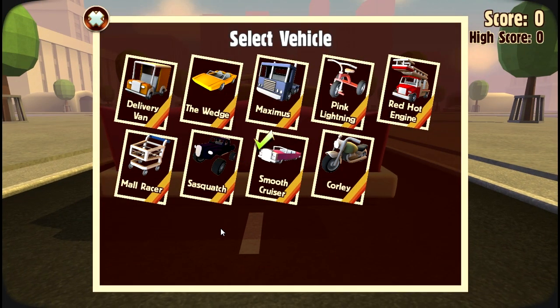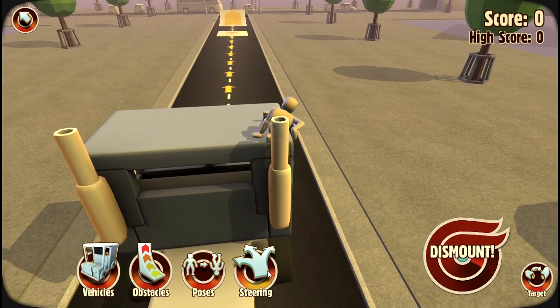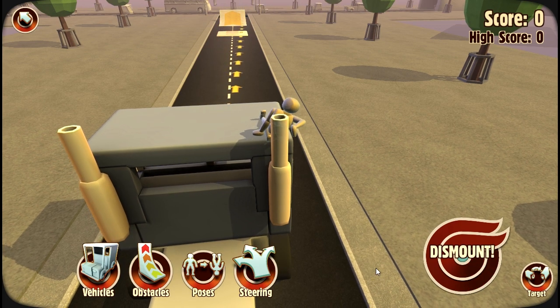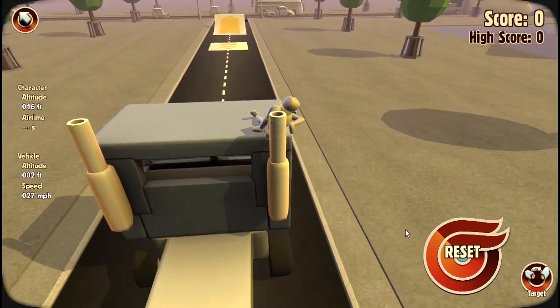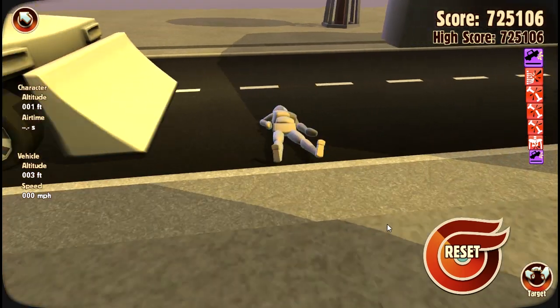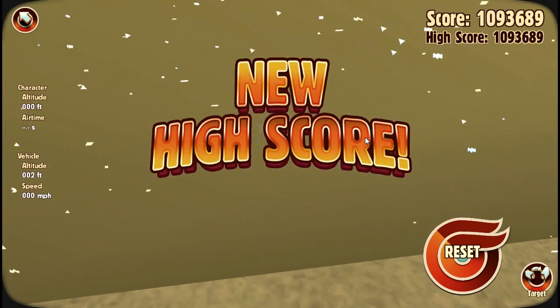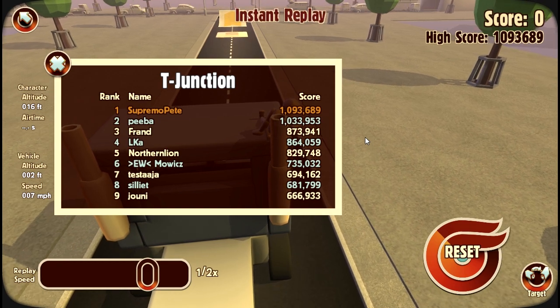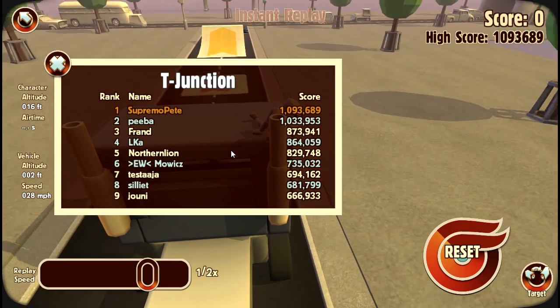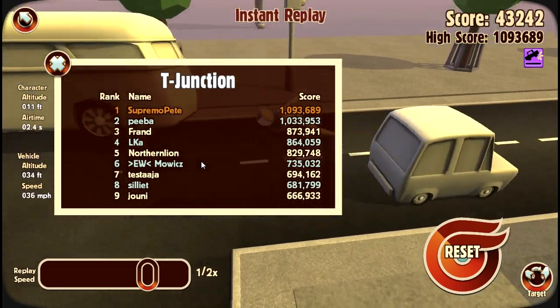What vehicle do I want? Let's try Maximus - on top with steering. Can't really see too well but let's go off the side - we're not going too fast... oh we're gonna get run over again and again! Mega score - a million points, we just absolutely died! I'm number one! How did no one else get run over by stuff? NorthernLion, I beat you on T-Junction!